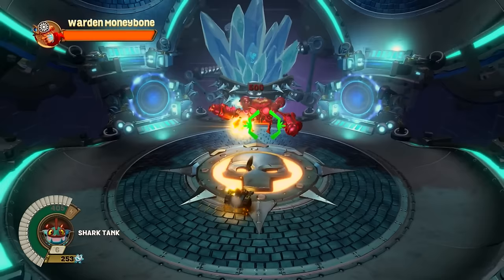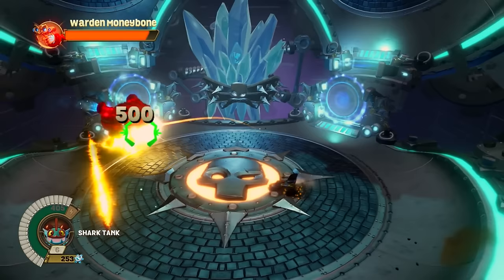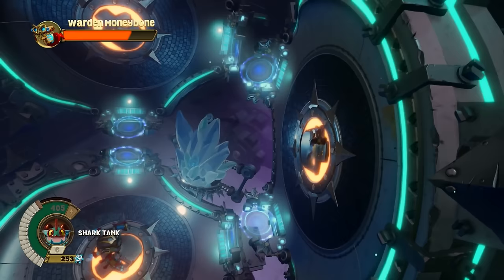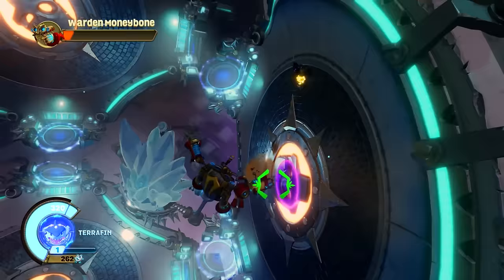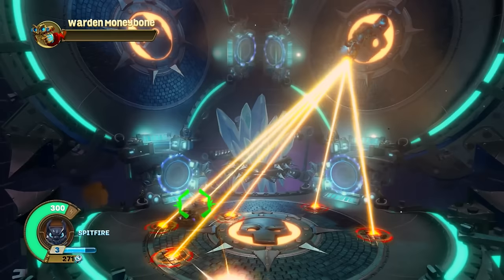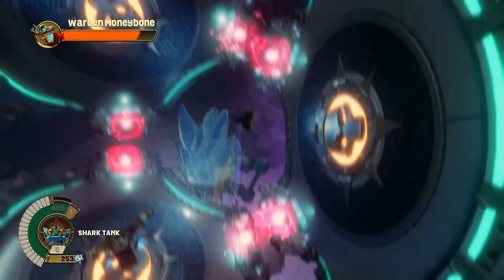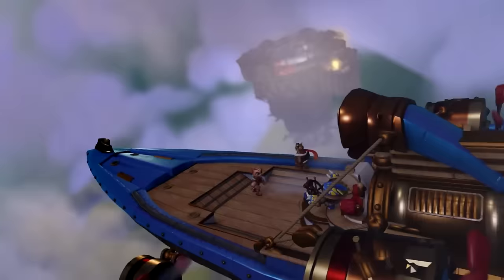The next boss fight is fought in a land vehicle — we fight Count Moneybone in a very weirdly constructed boss fight. There are three different fighting areas: you start on the ground and there are two walls to your right and to your left. Driving on walls is very confusing and disorienting. Moneybone just gets in his vehicle and drives toward you, leaving a trail of fire behind him. To make you go to different areas, Moneybone will make a purple shockwave so you have to leave through one of the portals. When you get to the different viewpoints, Count Moneybone's vehicle will shoot at you — and that's the entire boss fight. Nothing else happens. This boss fight sucks. It's super difficult on Nightmare Mode but super easy on Hard Mode.